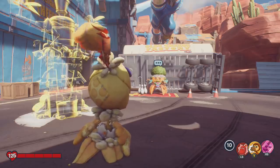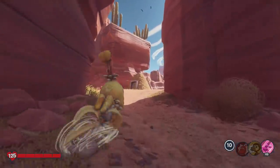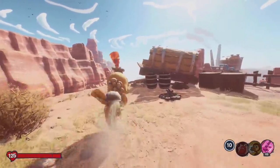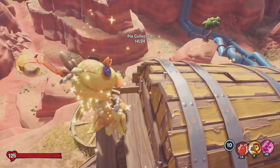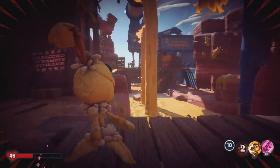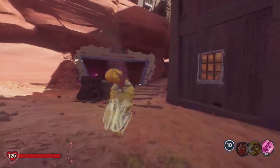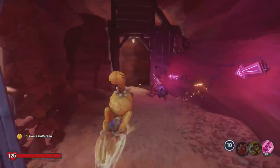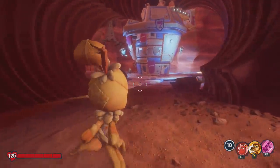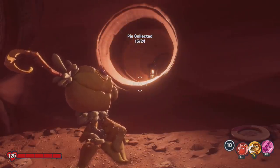For our second pie in Mount Steep, we head over to the right and take another right — you're going to see a little broken cart, and just on the side of this cart you'll see another pie. For the third pie, we need to head through this little tunnel here which takes us to the central drill where the little drill spins around. All you need to do before you get there is take a look in this window and you will find another delicious pie.